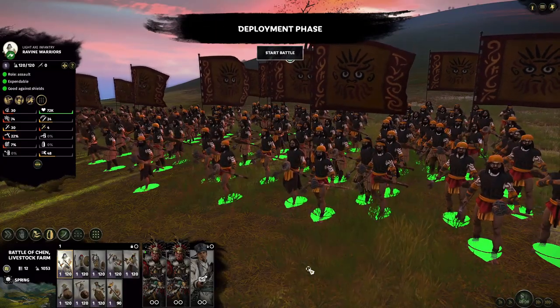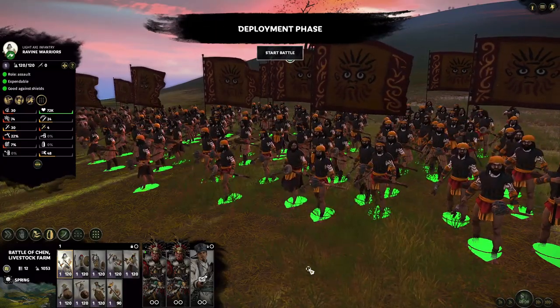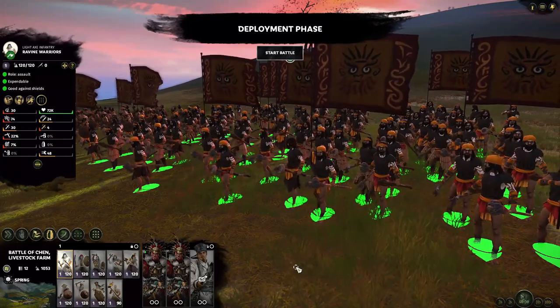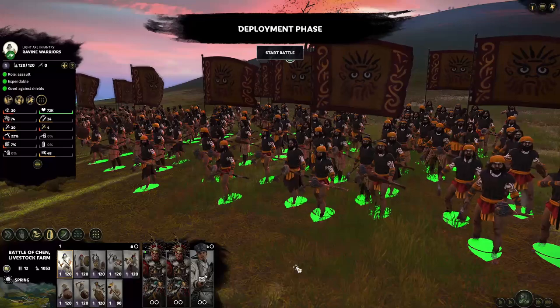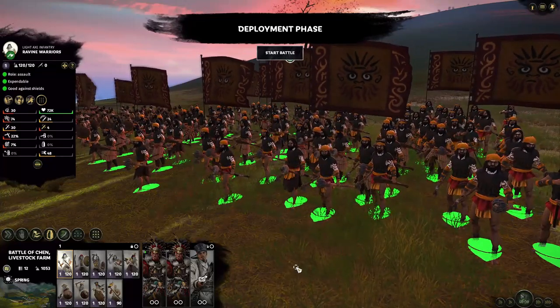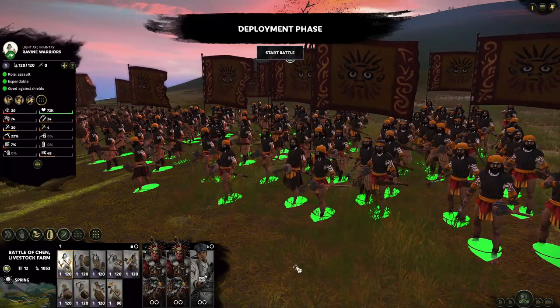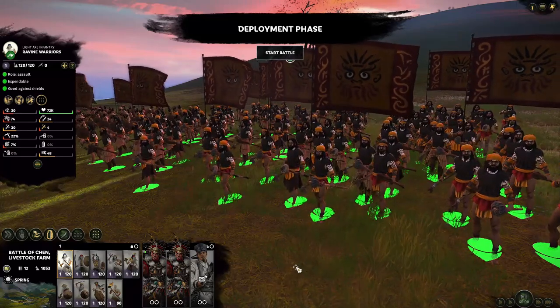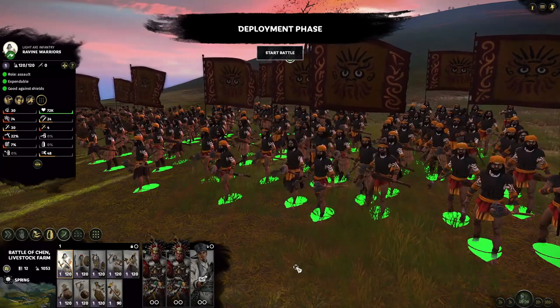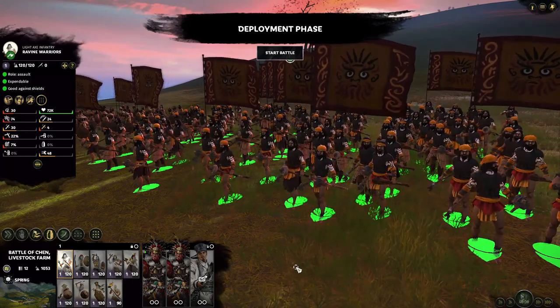Here we are in a custom battle with Menghuo and Zhuge Liang hanging out in the back, and we have all nine of our melee infantry units. There are 10 purple units for the Nanman factions, as one of the animal units is also purple, but we're going to group all the animal units together in a separate category as they are very unique. So we'll start with just these nine melee infantry.